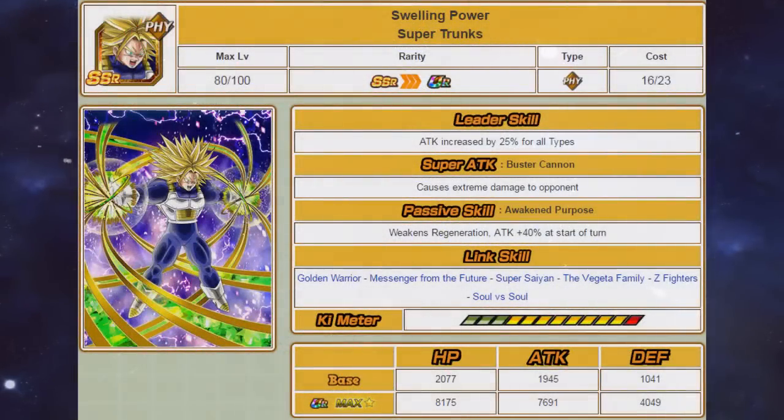Moving on to the Physical Super Trunks: his leader skill increases the attack of all types by 25%, his super attack causes extreme damage, and his passive skill weakens regeneration and gives him a 40% attack boost. He also has the exact same links as the previous Super Trunks — Golden Warrior, Messenger from the Future, Super Saiyan, The Vegeta Family, Z Fighters, and Soul vs Soul.